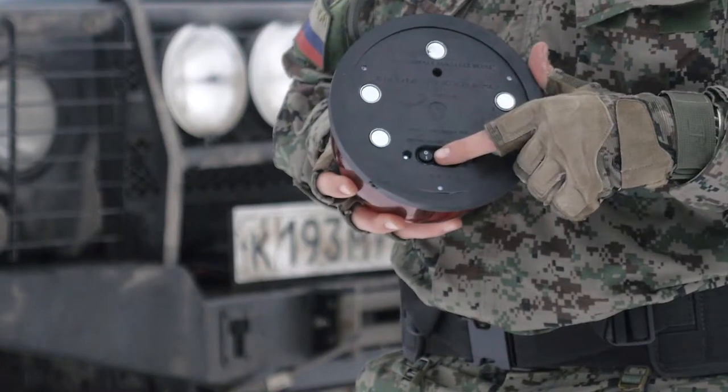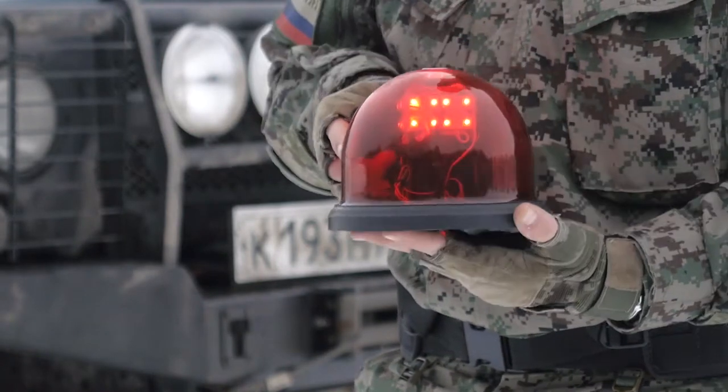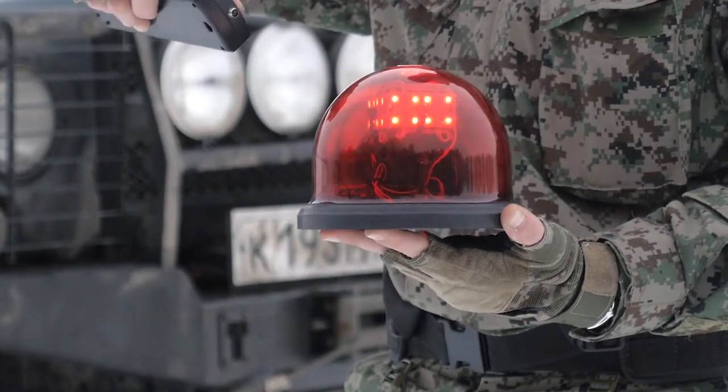Turn on the Dome by pressing the button at the bottom of the device. Here we can also see a power socket. When the device has been turned on, activate it using a remote control. Now let's place it on the car.